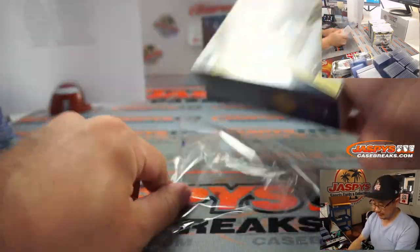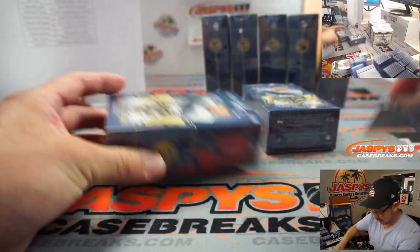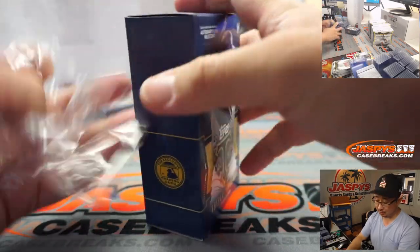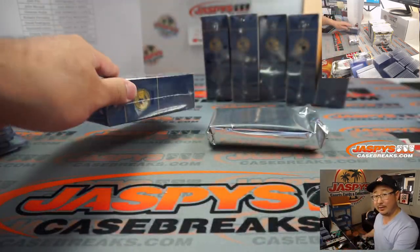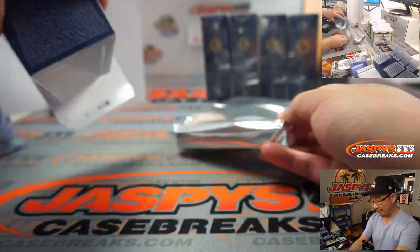That was the first third of this inner case. Pick your team two coming up a little bit later — I think we've got another break in between. But the next one should be coming up, and we've got plenty in the store. JasPy's CaseBreaks.com — we've got random teams and pick your teams. No fillers for the pick your teams.